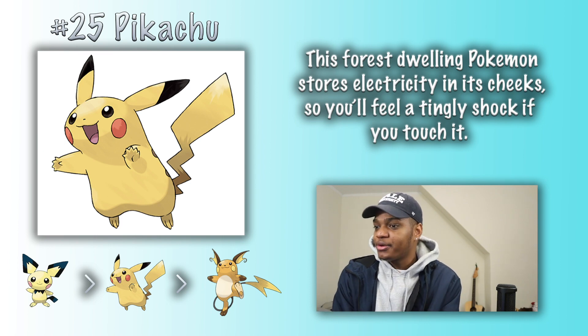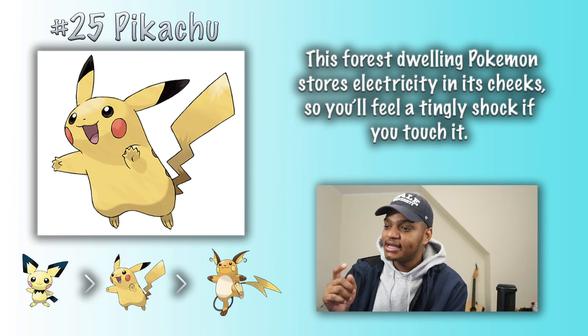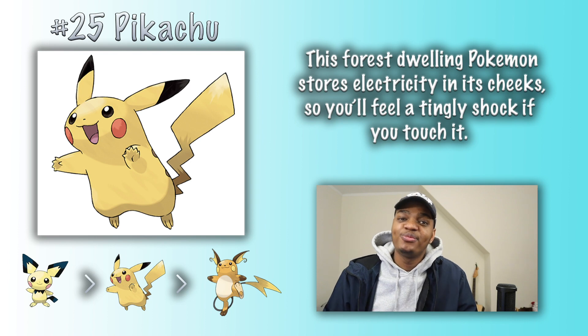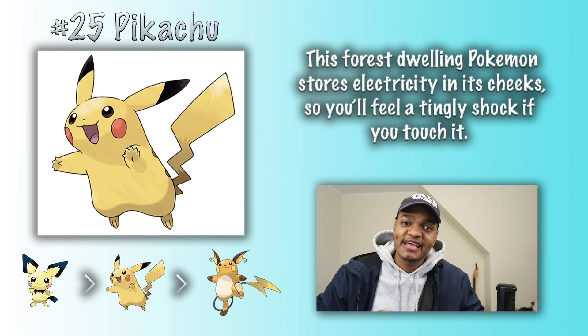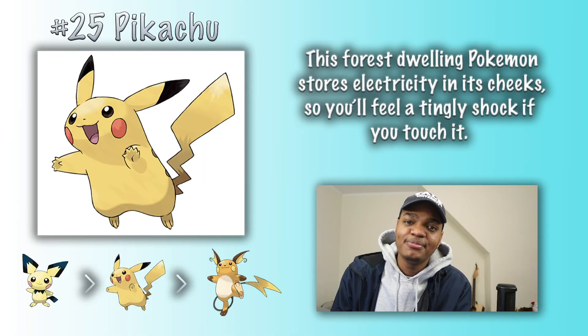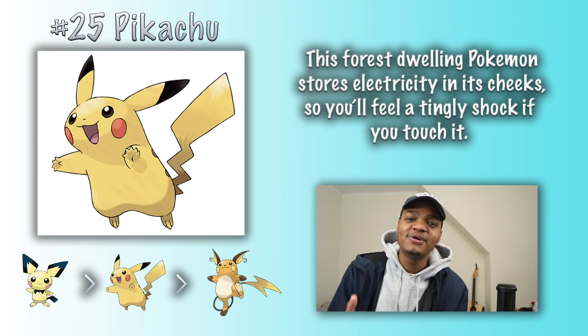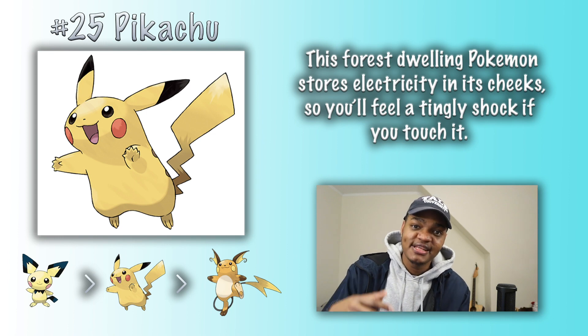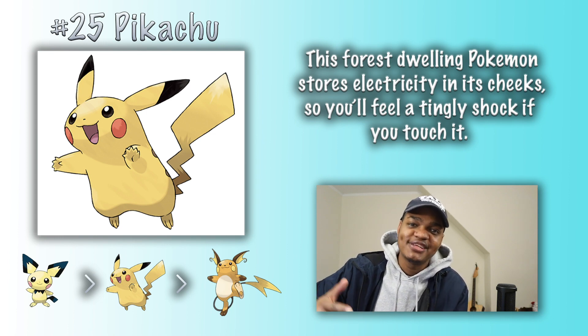Pikachu. This forest-dwelling Pokemon stores electricity in its cheeks, so you'll feel a tingly shock if you touch it. I interpret this basically as a form of energy storage — you use excess energy to perform a task that you can reverse later on to get that energy back out. Presumably Pikachu, like most other organisms, creates high energy compounds like ATP after he eats. But Pikachu would have to have some kind of biochemical mechanism in place that would allow him to convert that chemical energy into electricity. Much like Charizard, he would have to account for this energy loss, because this would be energy intended to fuel his body that's instead being used for some alternative, arguably pointless task.